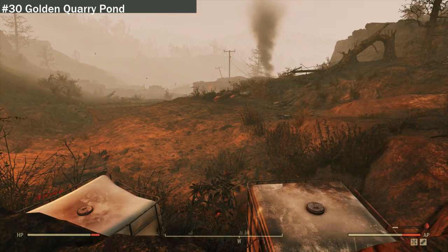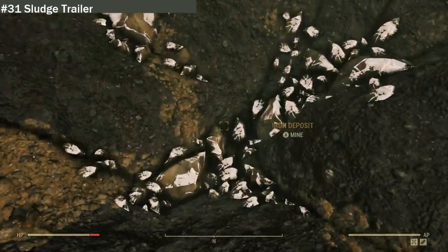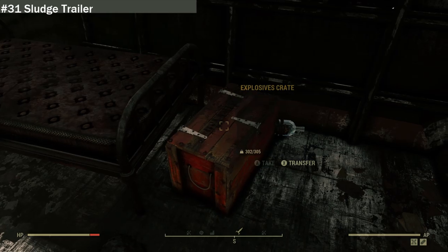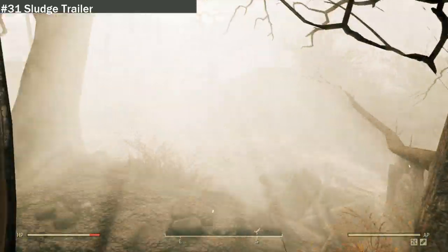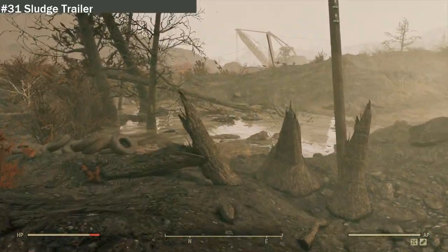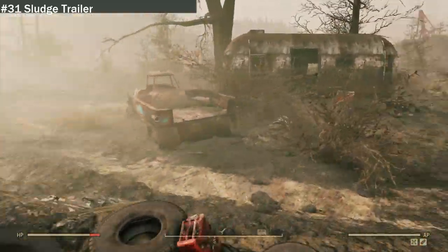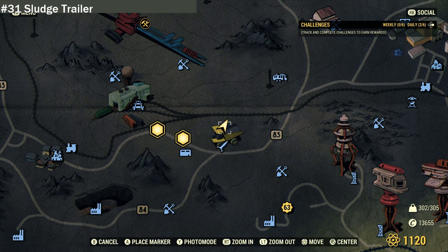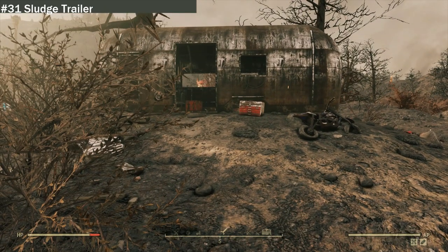We are at location 31 — the Sludge Trailer. Right in front of us is an iron deposit and behind us is the trailer. Inside we have different bits of junk, a teddy bear, an explosive, a Nukashine ball — so you could end up waking up here after drinking Nukashine with a teddy bear watching the TV. There's also someone in a pond with his motorbike, looks like a fun time before the bombs dropped. If you're looking for it, it's right here just over from the Red Rocket fueling station and Air Purification Site 3. Good if you need the iron deposit.